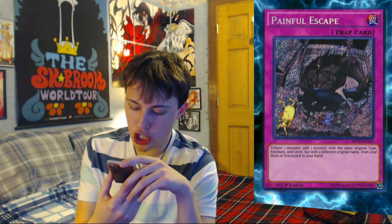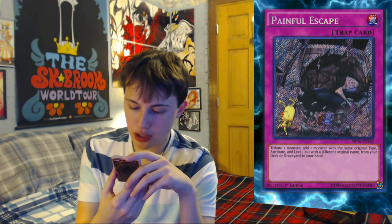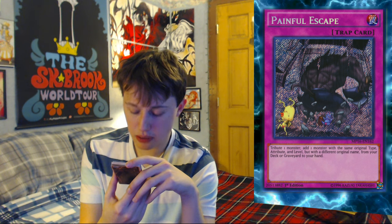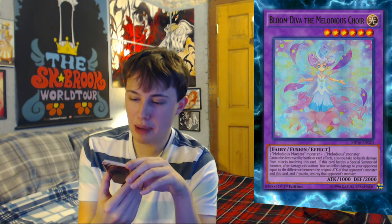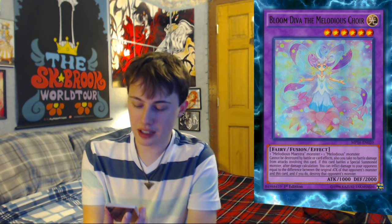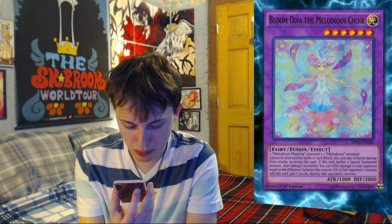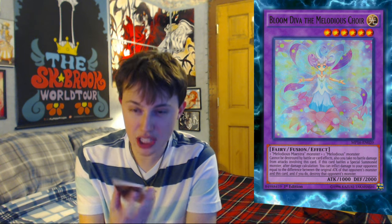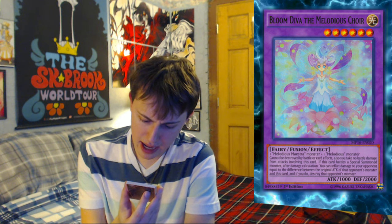Painful Escape featuring Ojama Yellow and Ojama Black. I guess Ojama Green got pounded into the ground by this giant axe-wielding minotaur. Tribute one monster, add one monster with the same original type and attribute from the graveyard — that wouldn't be bad, actually pretty cool. Plume Diva the Melodious Choir — God, it's the first Fairy King. One Melodious monster plus one... it's Melodious. She's a Fairy and she's a Diva! This looks really rare — this looks like an Ultra, so I feel like I should put this aside.